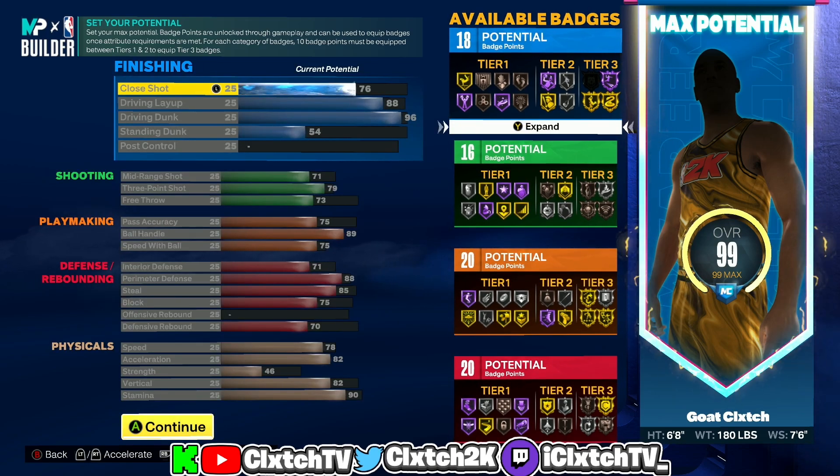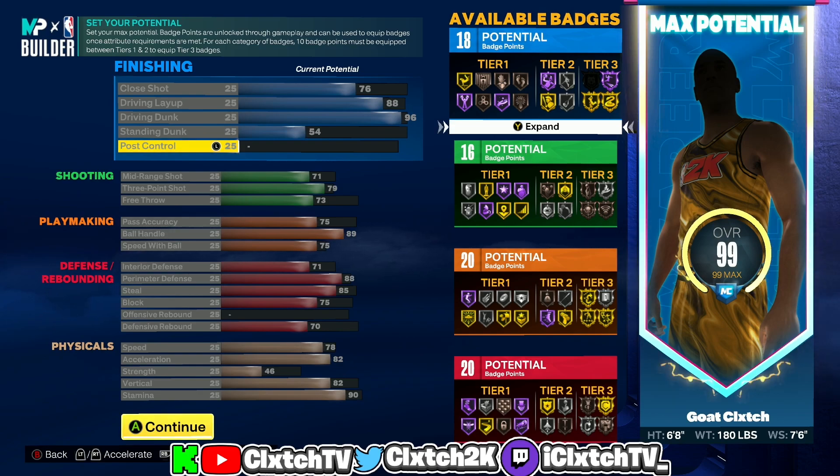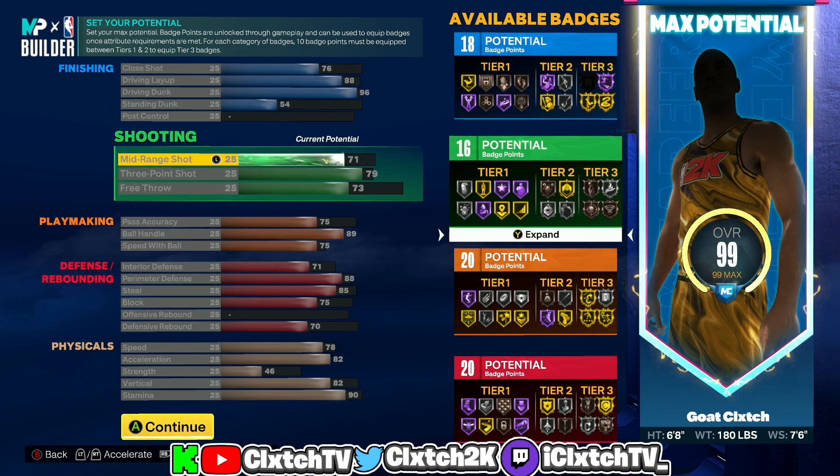This is the build right here: 18 finishing, 16 shooting, 20 playmaking, and 20 defensive badges. This is the two-way slasher build. When opponents hear the name two-way slasher they'll assume you can't really shoot — this build is kind of a catfish. You still have 16 shooting badges and decent shooting stats. With a good jump shot for this lower three-point rating, you can definitely hit shots. You have basically an 83 ball handle, a 71 mid-range, and 16 shooting badges — you should be able to shoot pretty consistently.